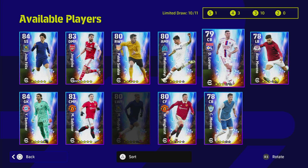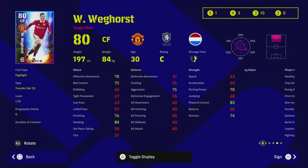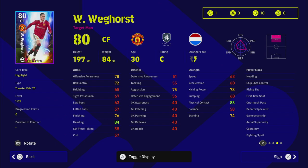Next up is Weghorst. I've played a lot with Weghorst and his actual ability on the ball is desperate - you have to boost up his dribbling and speed. All you'll be using Weghorst for is like a hammer to a nail - just swinging balls into him, hoping he gets on the end of crosses. He does have fantastic aerial ability.